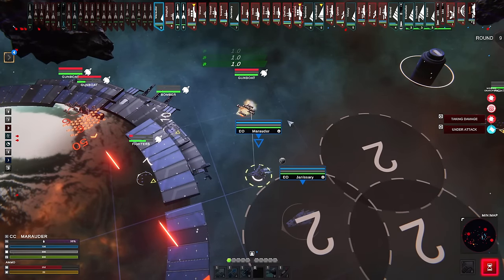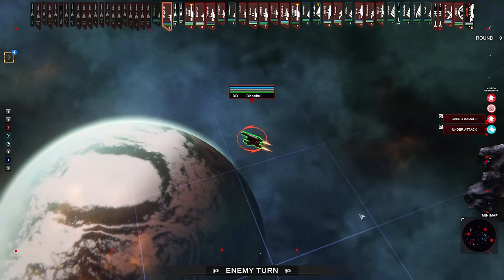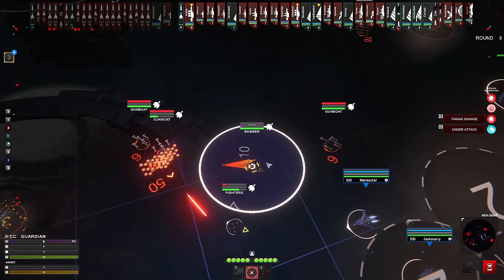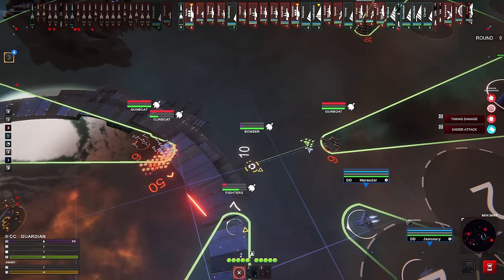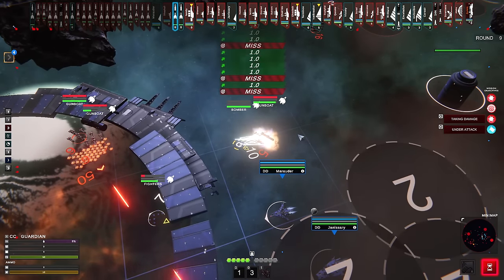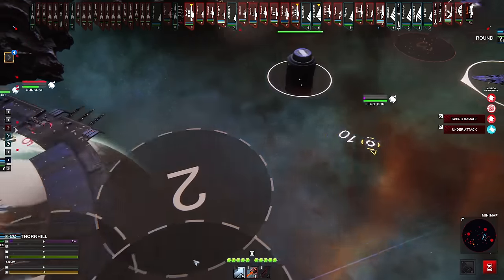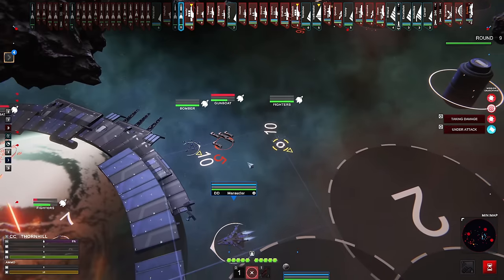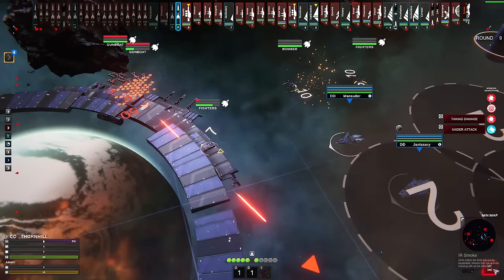Do point defense guns do anything against those guys? Sort of — not really, but sort of. I mean, amassed machine guns — maybe. Maybe bring the bombers in over here. It did something — it wasn't completely useless. Then another fighter group did something similar. We splashed the whole group — nice, dude. I would very much like to not have 900 detachments of gunboats all up inside here right now, because it seems like they're capable of firing some pretty nasty salvos.